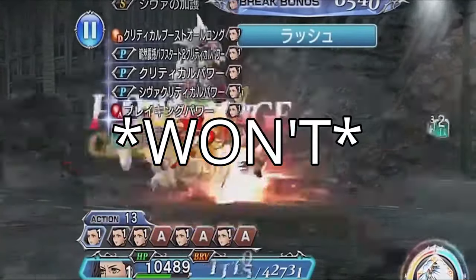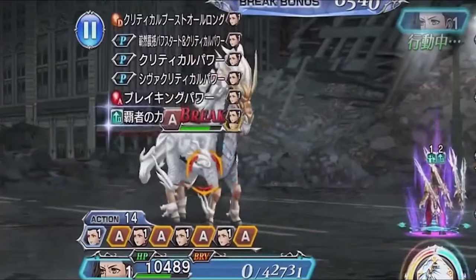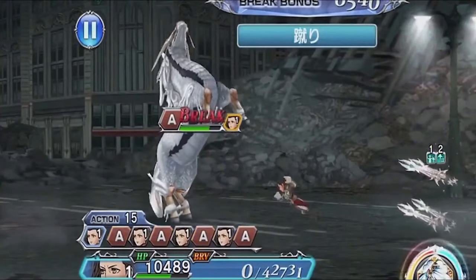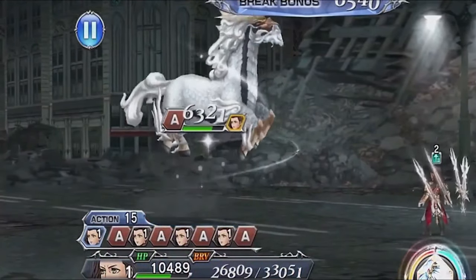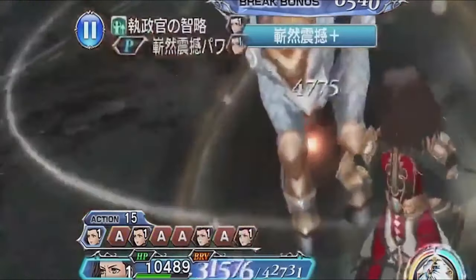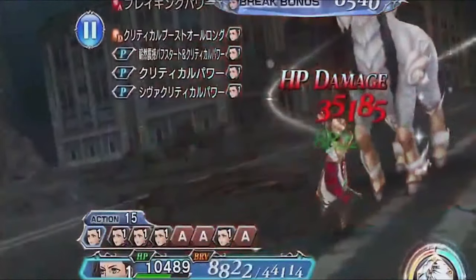Another thing — Vayne won't be available when you can purchase EXs with tokens on global. You will not be able to purchase him. So you can't pass up this banner because he won't be coming back for another year. It'll be coming back in one year, so you better do it now. It should be coming out in a day or so, so you guys need to be prepared for this.